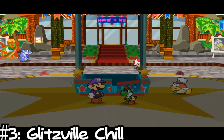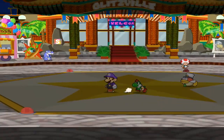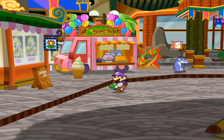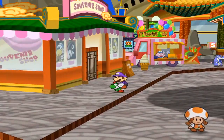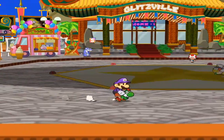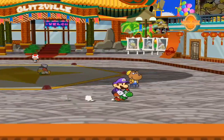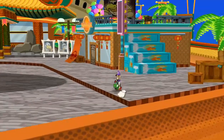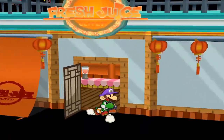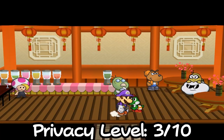Entering top 3 territory, we have the Glitzville Chill. Many know Glitzville as simply the best chapter in the game, but it also serves as a top 3 smoke spot. Unmatched energy, vibrant colors, hot dog stand, bar and more — what else could a smoker ask for? If you're looking for privacy, this may not be your spot, but as far as comfort goes, Glitzville has it all and more. You can even light up a blunt with a little Yoshi if you're feeling adventurous. Privacy level: 3 out of 10. Comfort level: 9 out of 10.